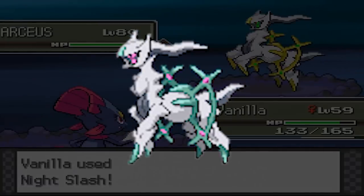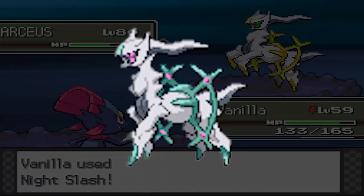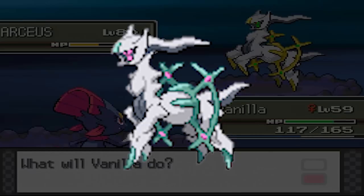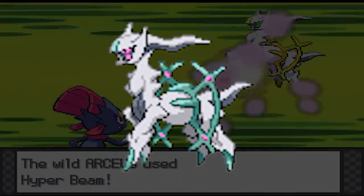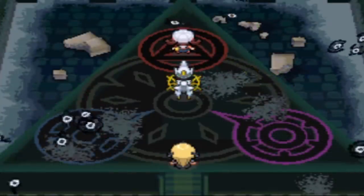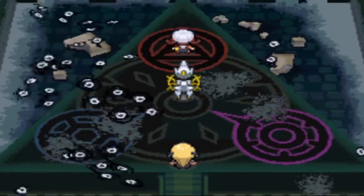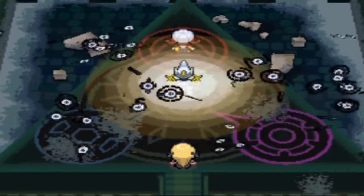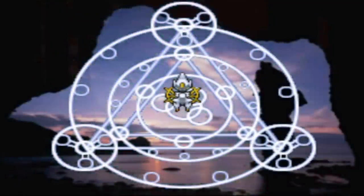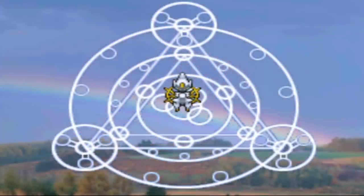This form cannot be accessed without a cheat device, naturally, because it's not supposed to be obtainable and there is no mystery type plate. But it's fascinating to think about what this Arceus form could have been. It likely was never meant to be used officially, but even just the idea of this form giving some bigger meaning and purpose to the mystery type is really interesting, and I would have loved to see it get a bigger spotlight in the games.